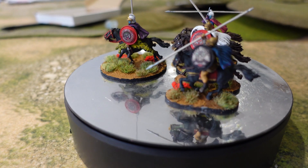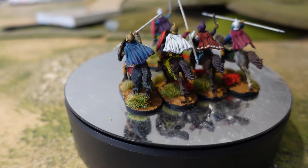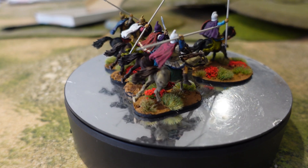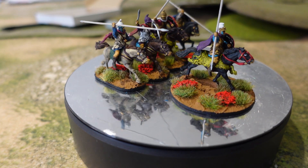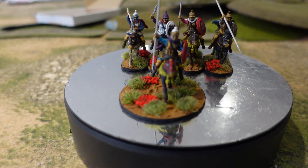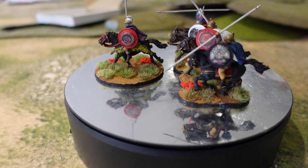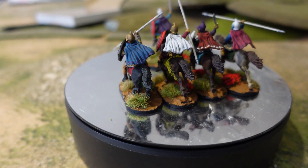You've seen the pikemen and the elephant I've already done, so this is the big man or general to lead the faction, and also a unit of four hearth guard cavalry — heavy cavalry. These are plastic Victrix successor cavalry and I've just gone to town on the colors. I decided they would be bright and beautiful — we'll see what they're like on the table.